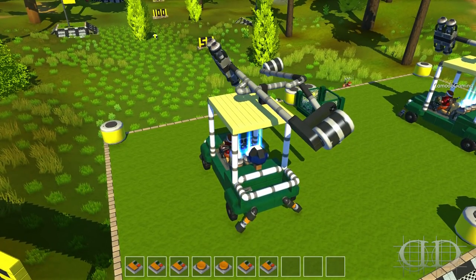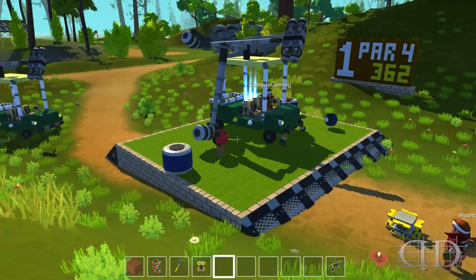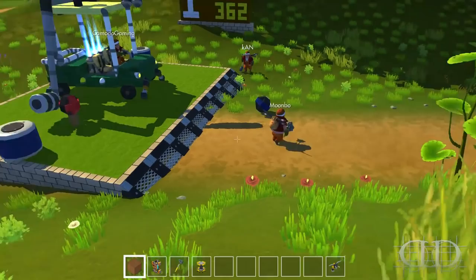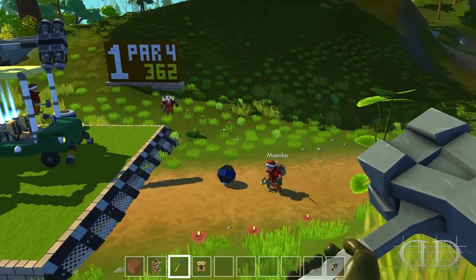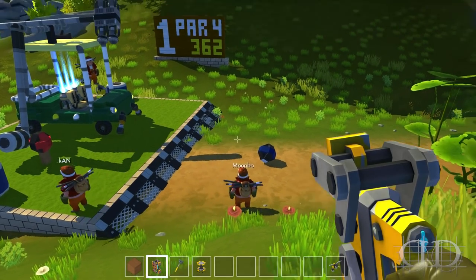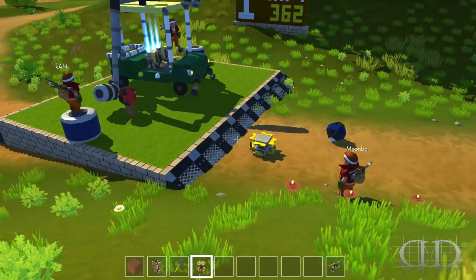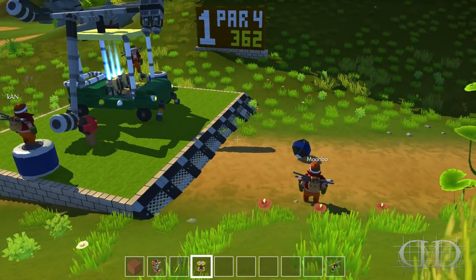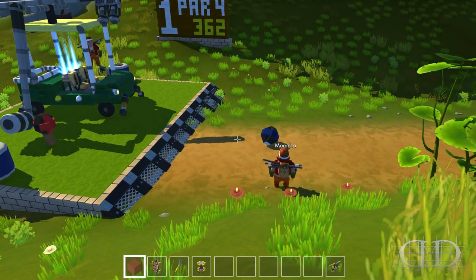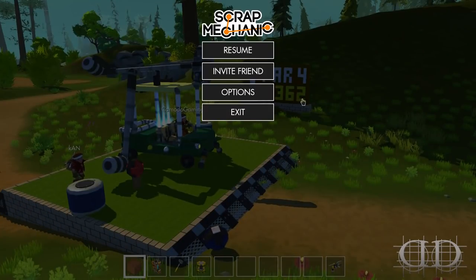Inventory items — of course. You got your hammer, you have to make sure you have your weld tool so you can weld your ball to the tee, a lift so you can spawn your ball, and blocks of wood so you can place the tee on the ground.